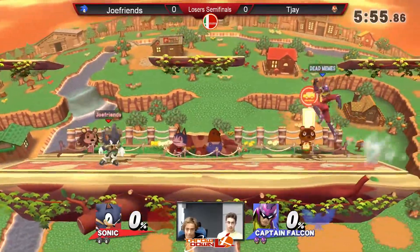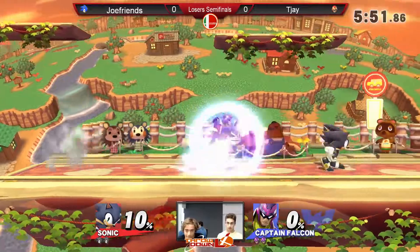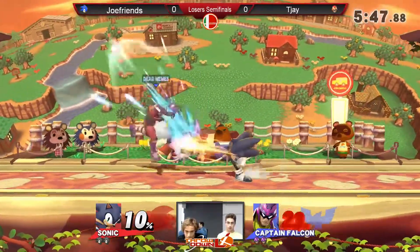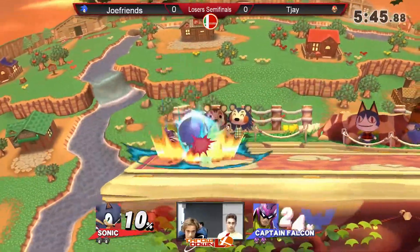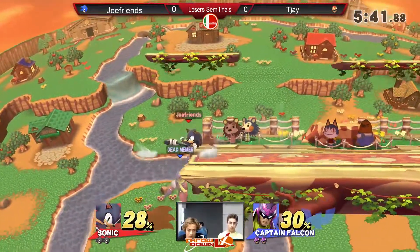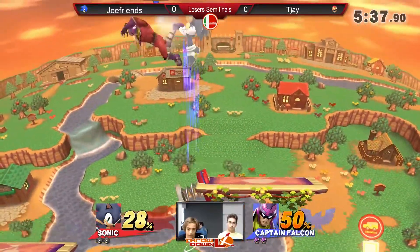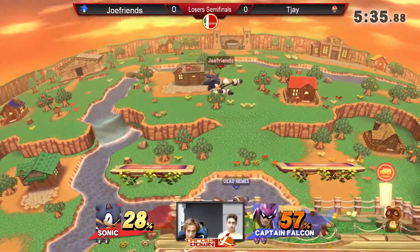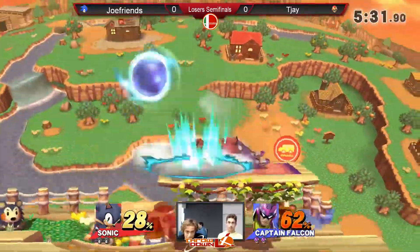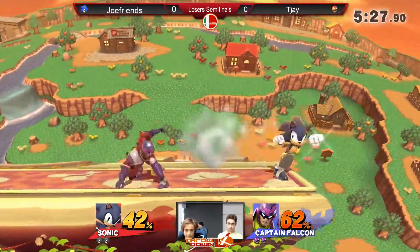Both characters are fast — that's the first thing I'm going to say. What Captain Falcon has as his tools to interrupt Sonic is mainly his jab. What I would like to see from TJ is him sticking out the jab, almost like a constant hitbox there. It's that one-frame jab, and it has a really, really long hitbox. You can just stick it out there and interrupt a lot of Sonic's moves.